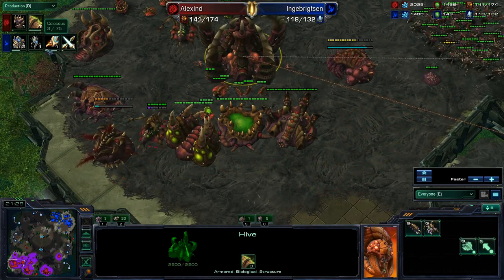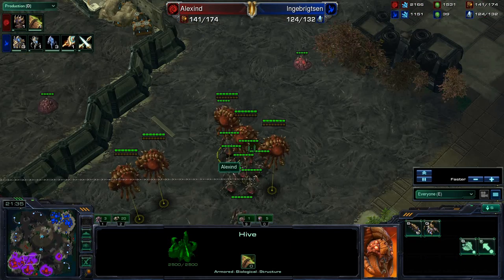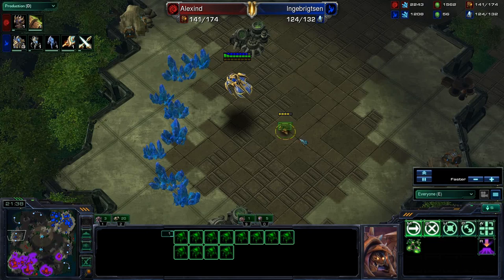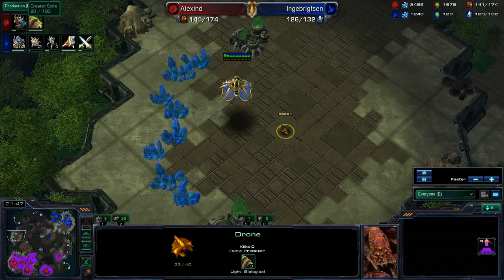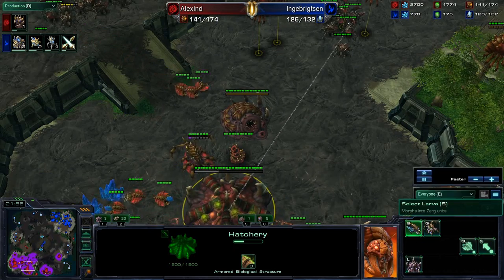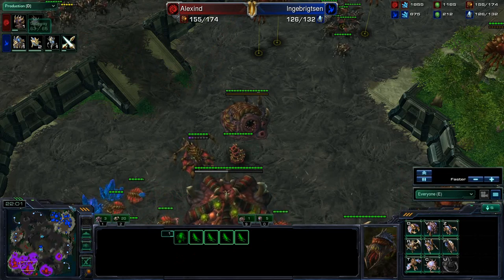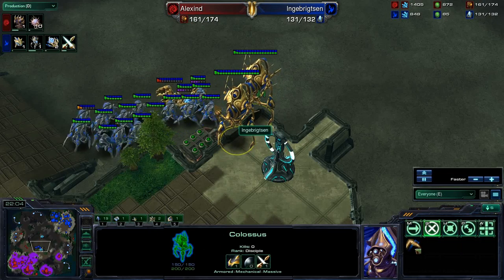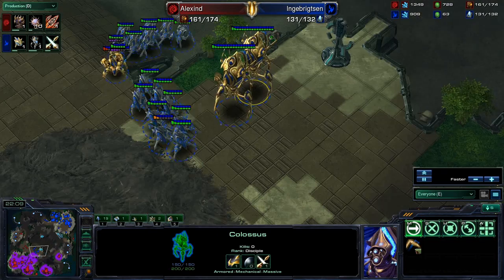No corruptors on the way yet, but he does have a big pool of income saved up — minerals and gas. As soon as that greater spire is close, I would imagine around 50 seconds you'd want to start getting the corruptors out. The build time on a corruptor is 40 seconds, so when that greater spire is at 60 seconds, that's about time to get corruptors — but I'd get them a little bit sooner as there's a push coming out right now with these two Colossus.